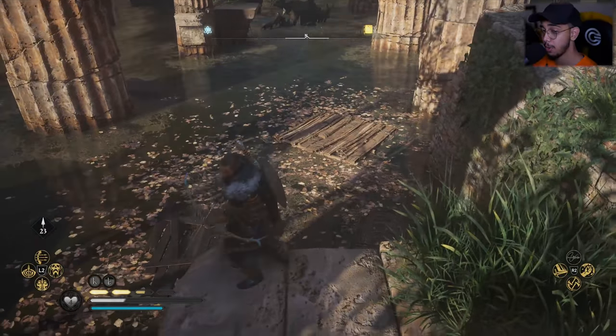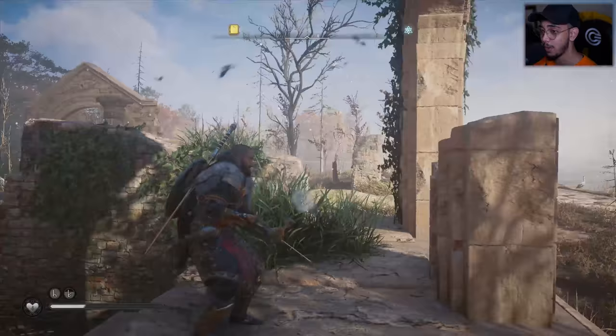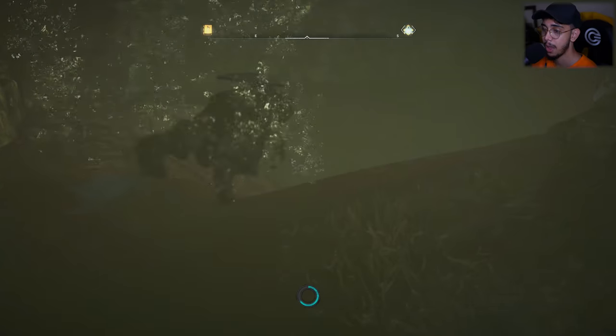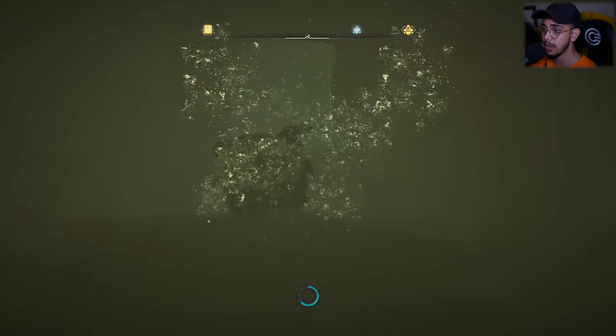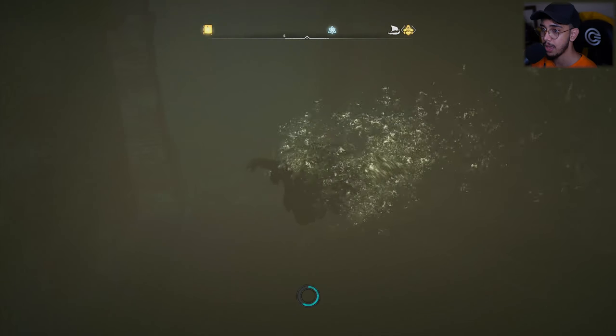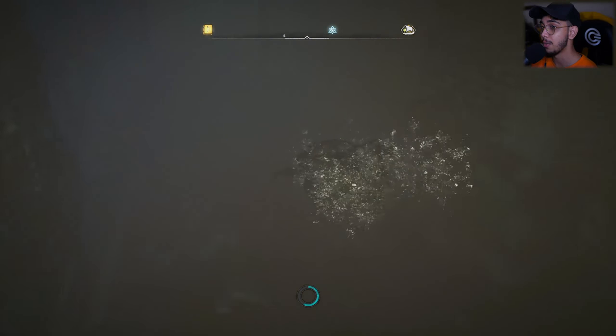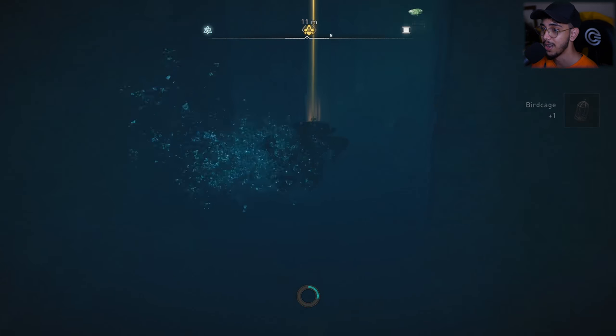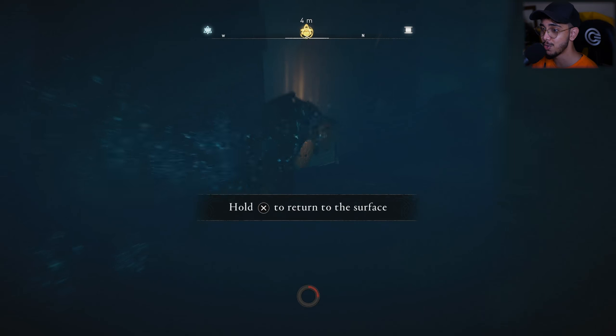You need to jump right in here, facing the back of this statue, and that's where you're going to find the underground entrance. Keep swimming all the way down below until you see one of these underground entrances. Make sure you're not wasting your breath, because running out is going to put you in trouble — but here you'll find your chest.